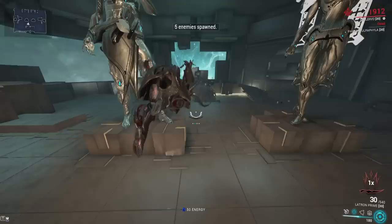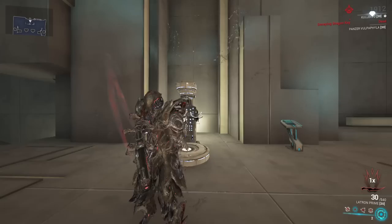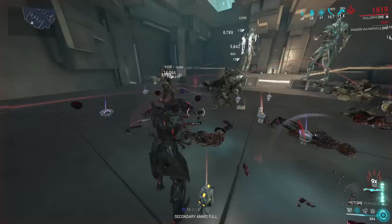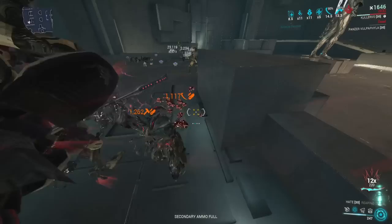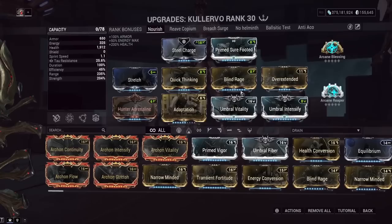Casting Nourish means every time an enemy shoots me they get a viral stun in the area around me. It didn't look that clean when I jumped into the heavy gunners, but in a realistic mission setting with about five Exo Gox Standings, Kullervo is quite tanky. The Nourish viral stun chain-locks enemies, making it much easier not to die. We're also getting a ton of energy back when shot, so the combination of Quick Thinking and Hunter Adrenaline with Nourish synergizes well.